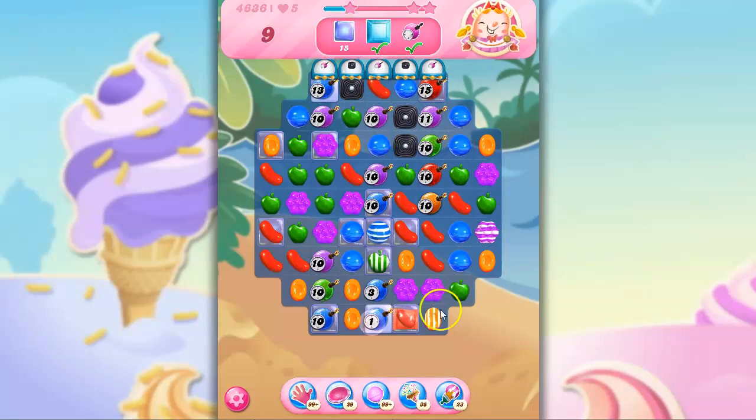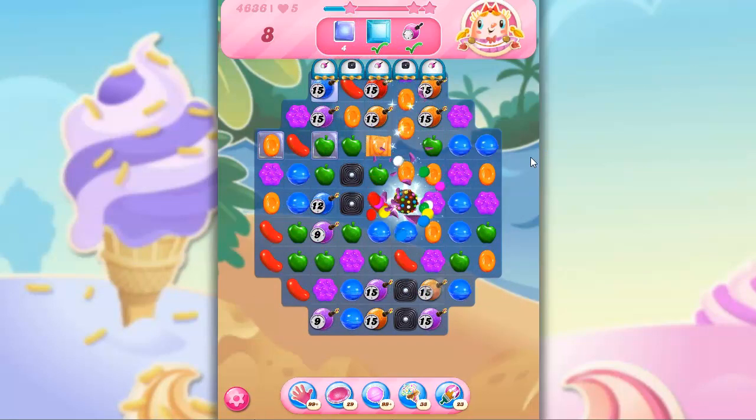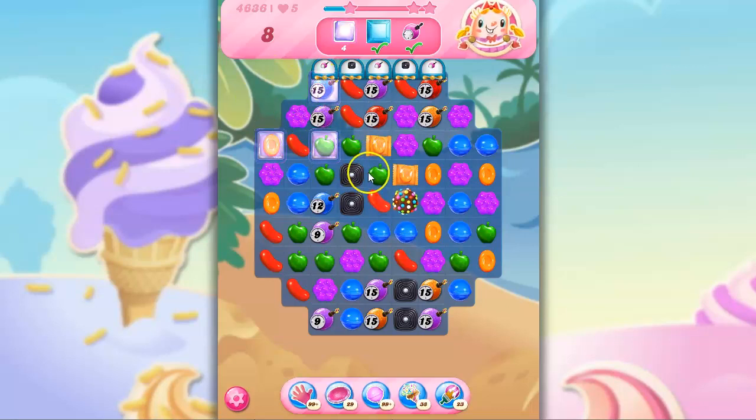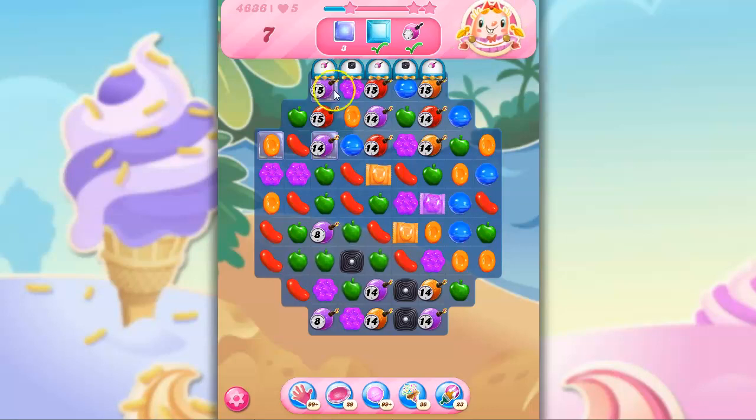I'm going to go for the big guns — the striped-wrapped combo. Look at how beautiful that is. Better if it were a stripe with that, but I can't really complain too much. But the problem is the things I need to get rid of are up high and these are down low. So I'm actually going to take a different tack. Instead of combining this, I'm going to take out all blue and go for the stuff that's double thick and hardest to reach — the one that's way high up there.